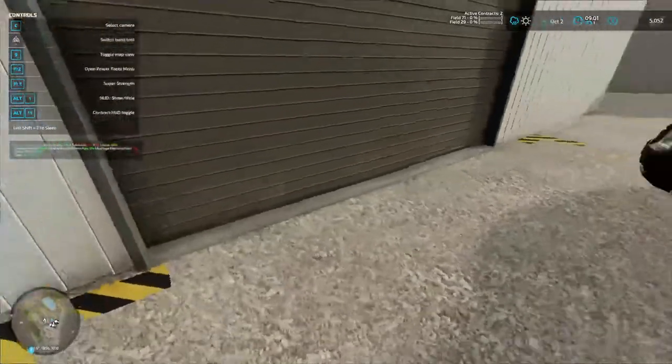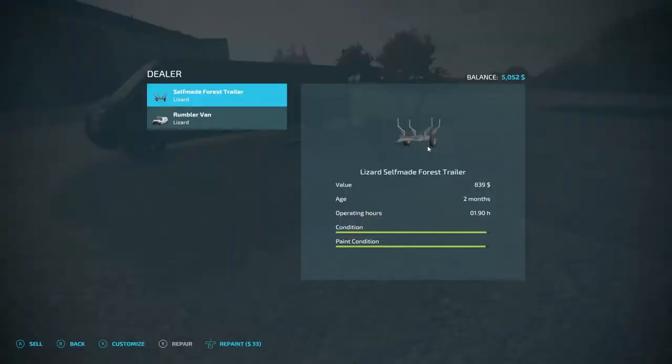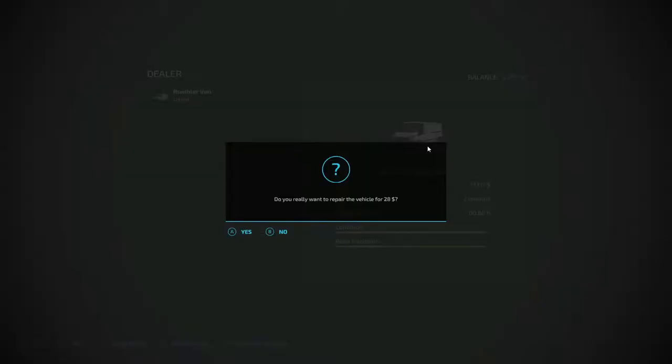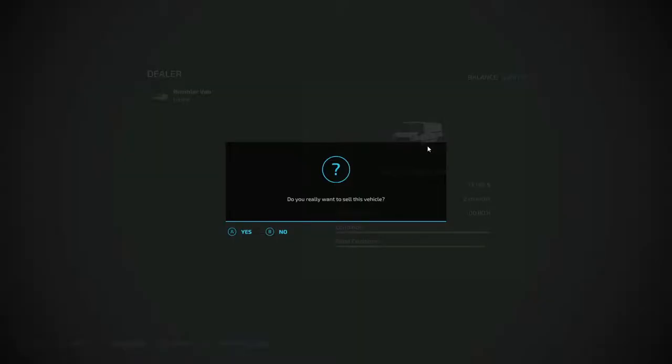I got the van up here and you can see our little trailer there — we're gonna sell both of them. We got 839 for that, go ahead and sell it. We're going to repair the van for 28 dollars and then sell it for 73,149.